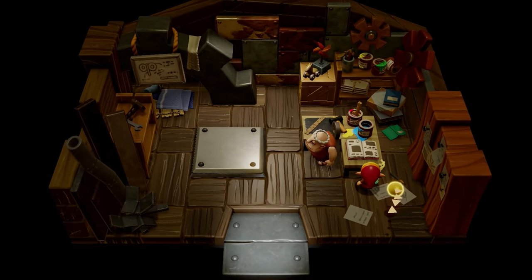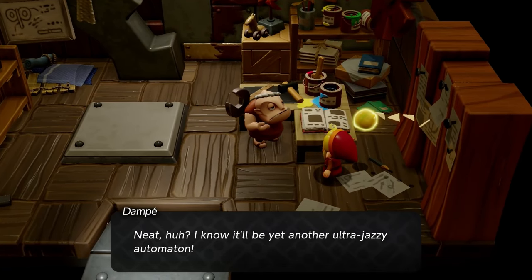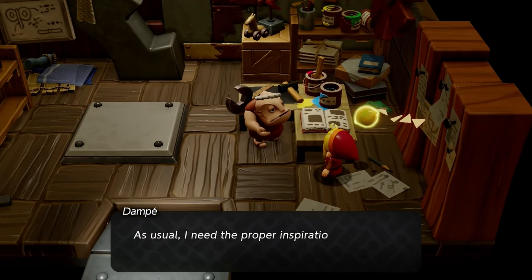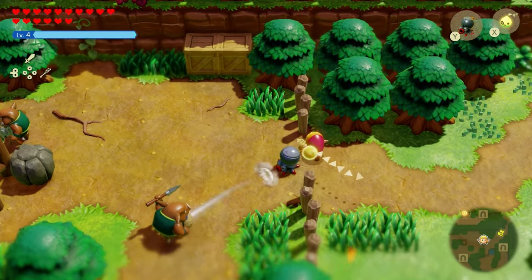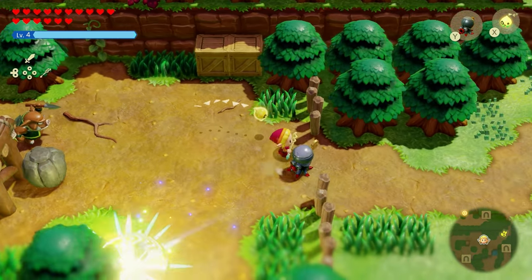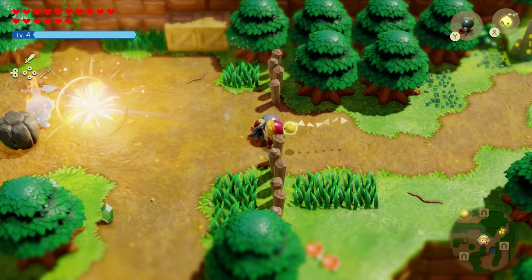When you talk to him again, you'll notice that his journal starts to highlight. You can then go to the journal and select what the next automaton is, starting the side quest called Explosions Galore. The next automaton is the most broken one — the Toctorok. This is the greatest thing in the game.